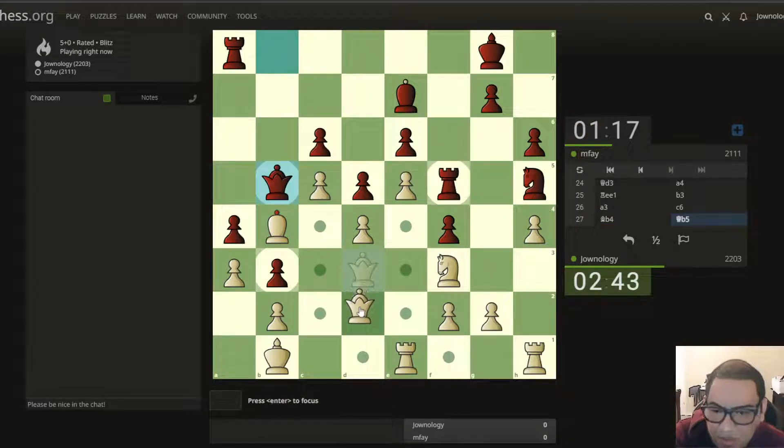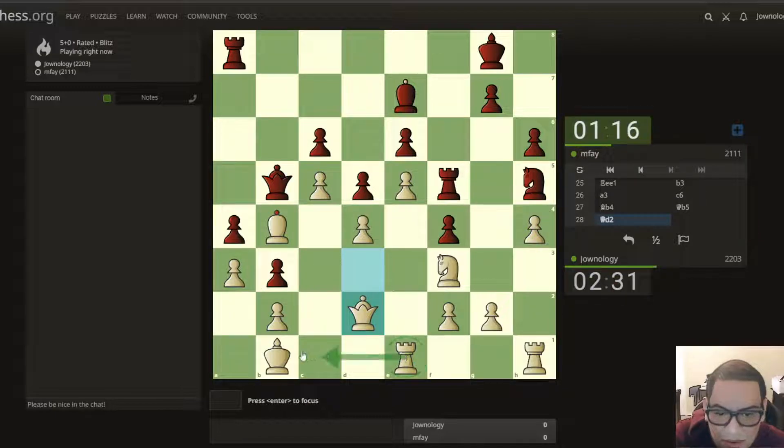I'm not going to exchange that one, it's not worth it. We can exchange and then push the pawn — no, not push the pawn. Let's bring this one here, preventing the queen, and later on we're going to do that.